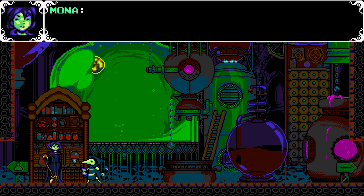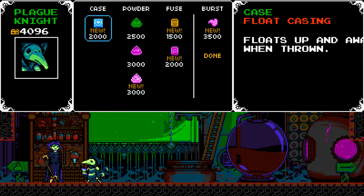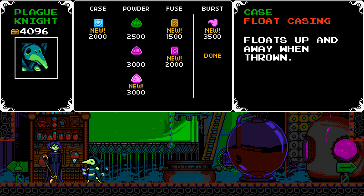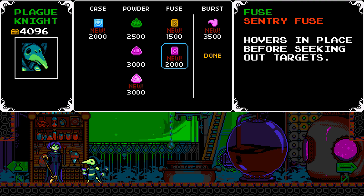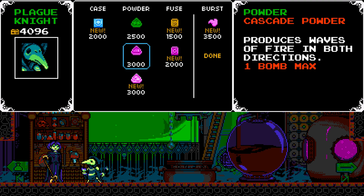Kablamo! Take a gander at your new arsenal. Oh, okay so she adds new things to the shop. Okay — 'casing floats up and away when thrown,' 'blows up almost immediately when thrown' — that's actually not going to be helpful. 'Hovers in place before seeking out targets' — what? Okay, that could be kind of cool. And then 'burst fires a blast in front of you when launching.'